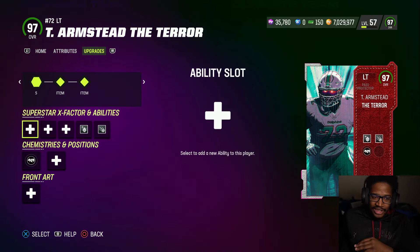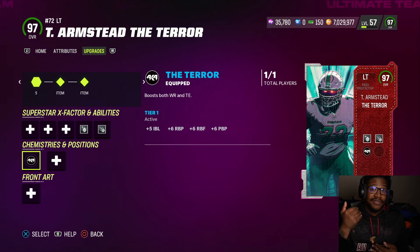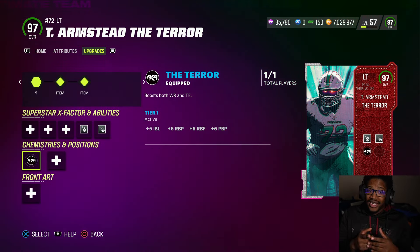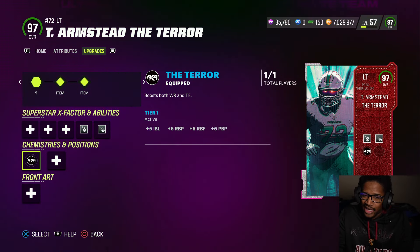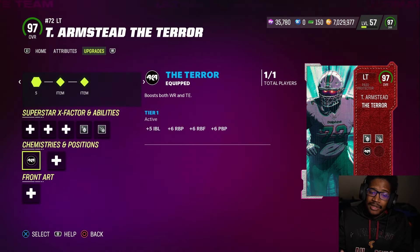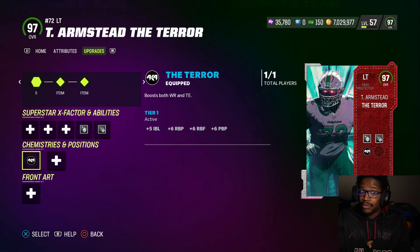This is Terron Armstead. He is probably going to be the best left tackle in the game — probably an endgame left tackle until we eventually get either a one AP threat detector or zero AP. He has the AKA boost that boosts both wide receiver and tight end, which — I don't know why EA keeps boosting the run game — but plus five impact block, run block power, run block finesse, and pass block power to all your wide receivers and tight ends.